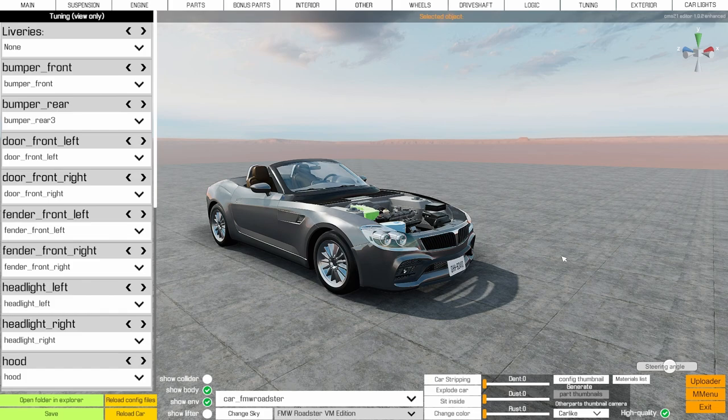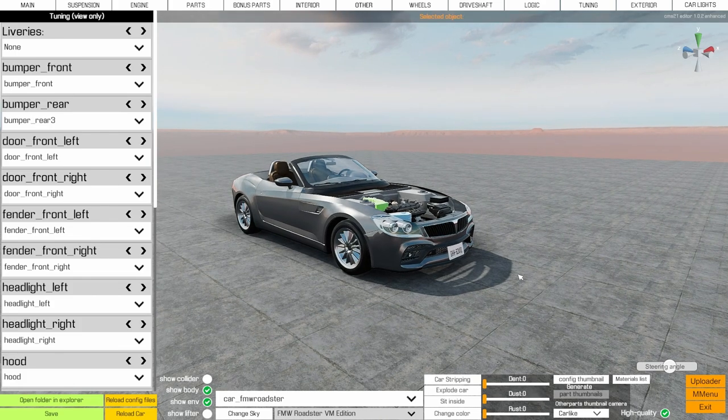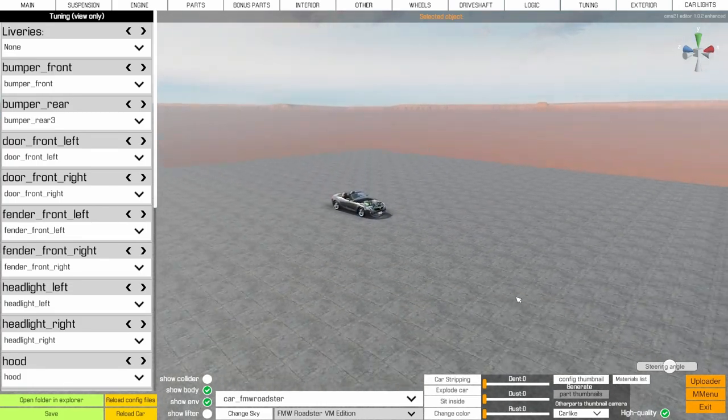The competition runs for one week only, one entry per person - get onto the Discord to read all the rules. You could win yourself a free copy of the BMW DLC the day it comes out. That's a quick overview of how to use the car editor - rough examples, very quick run-through. If you want more in-depth coverage there are plenty of other videos on YouTube. Thanks so much for watching - if it helped, let me know in the comments, leave a like, make sure you're subscribed, and I'll see you in the next one. Goodbye!